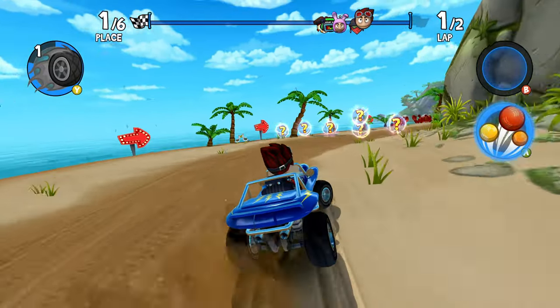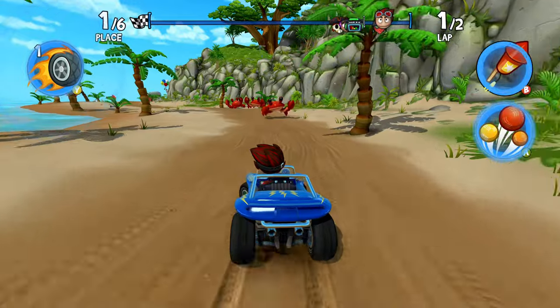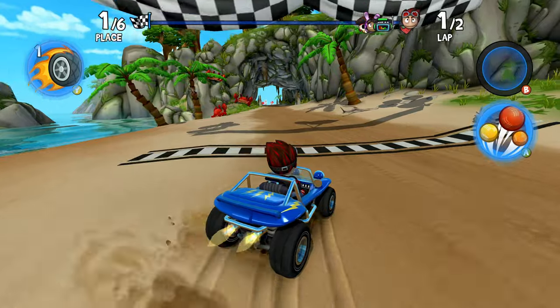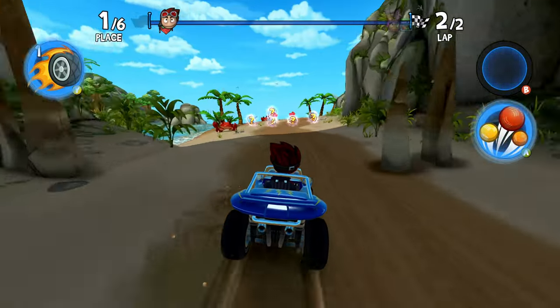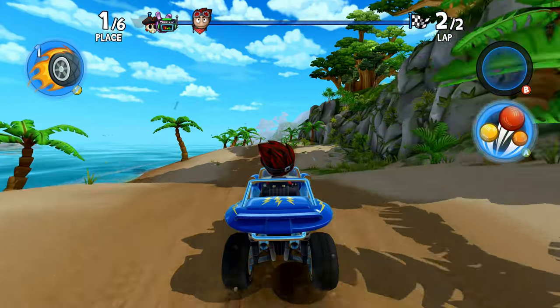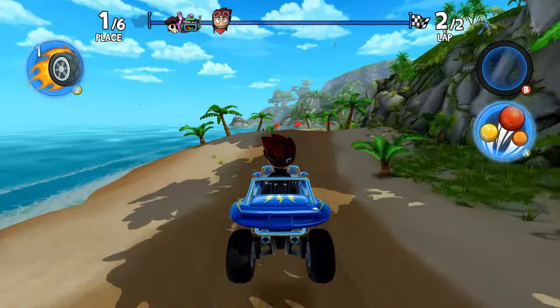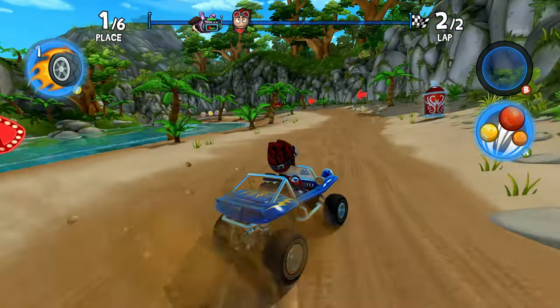There are 23 unique worlds with shortcuts, secrets, and hidden things — and there's fantastic variety in this. You get everything from easy-going beach-type locations to driving through pyramids or tackling ice-based levels. They really go wild with this one, and I think it's a really good step up from the last game. The whole experience just feels a lot more polished and larger in scale.